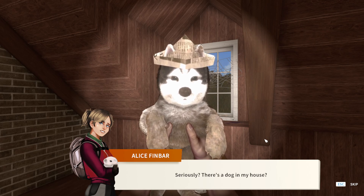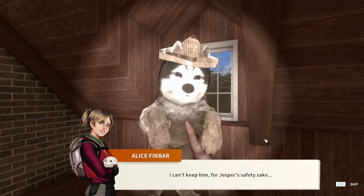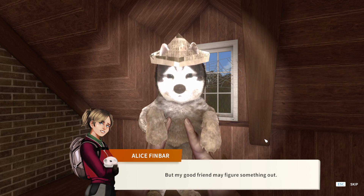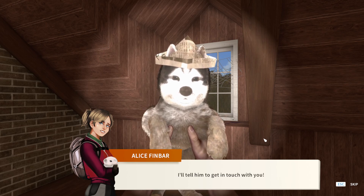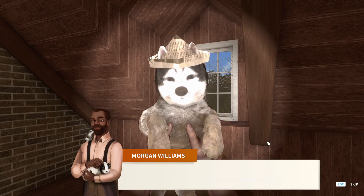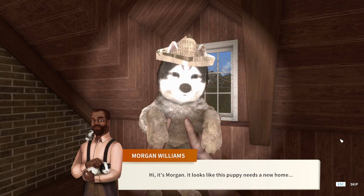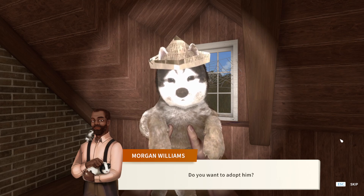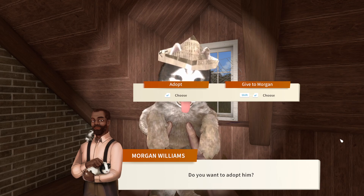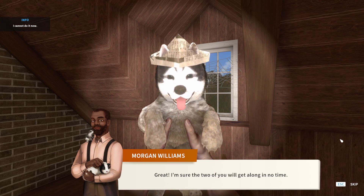Seriously, there's a dog in my house! Alice says she can't keep him for Jesper's safety's sake, but her good friend may figure something out — she'll tell him to get in touch with us. Then Morgan calls: 'It looks like this puppy needs a new home — do you want to adopt him?' Yes! I'm sure the two of you will get along in no time.